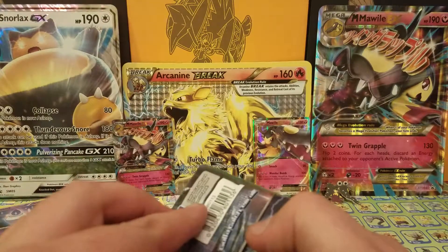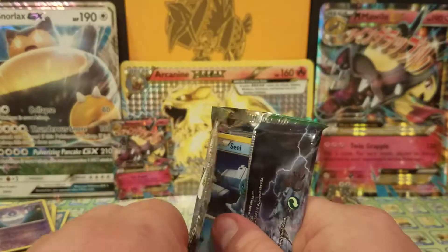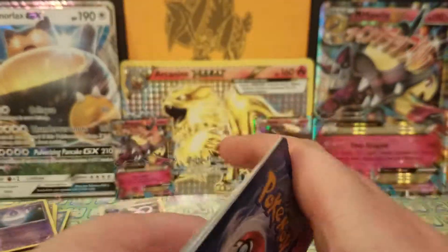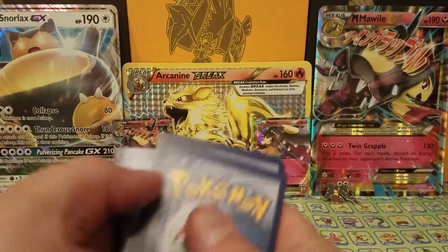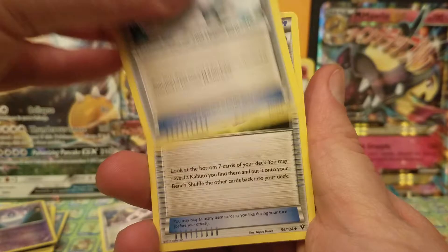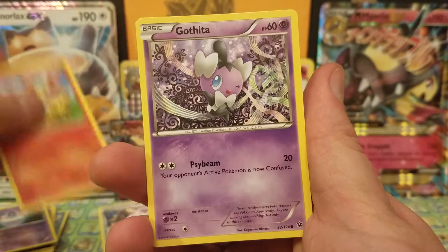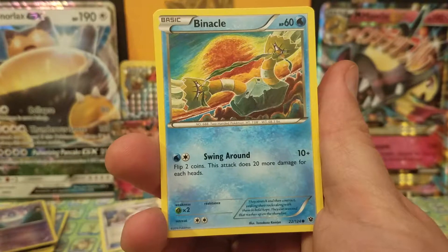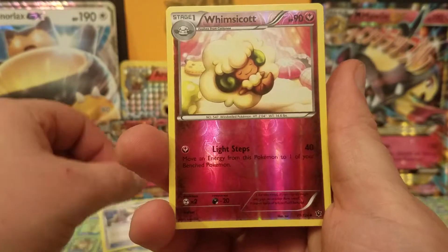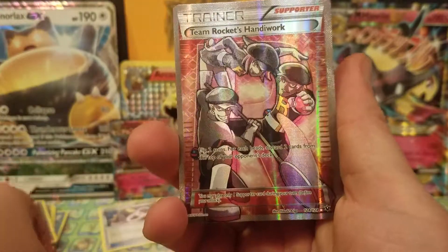Final pack of the opening — XY Fates Collide. Good color code card, nice way to end the opening. Let's see what we get: Clefasmoon, Altaria Spirit Link, Dome Fossil Kabuto, Seel, Fennekin, Gothita, Binacle — very strange Pokemon — and a Meowth. The reverse is a Whimsicott, just an uncommon.